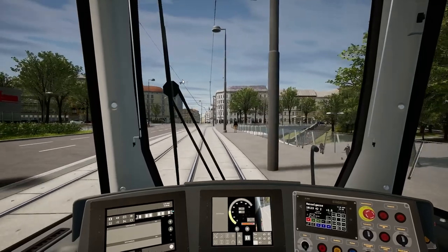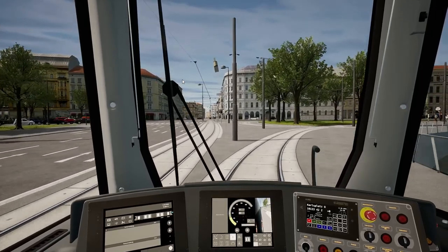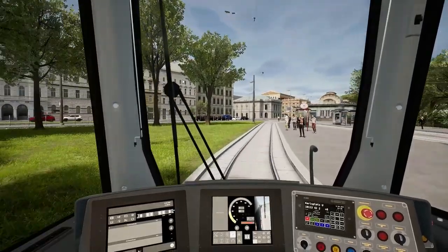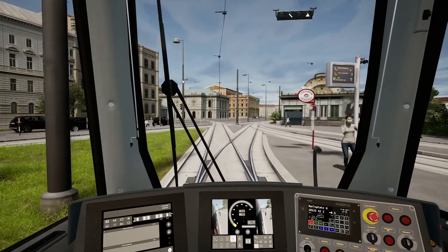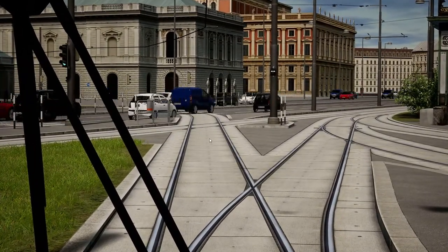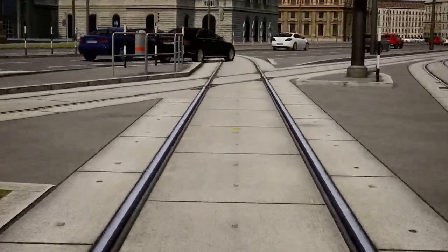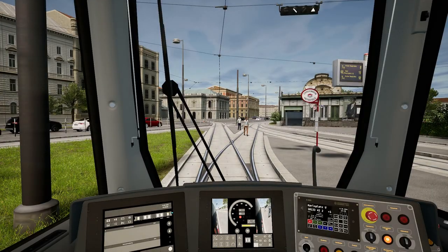I don't know if that classes as a tight corner. We are crossing tracks so we won't go too fast. We're going to stop here — I'll have absolutely no points for this. The yellow dot is there — if we stopped with the tram there, we'd surely be way past the stop. Oh, we're a minute late.